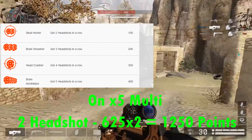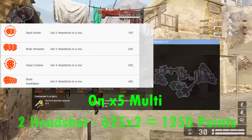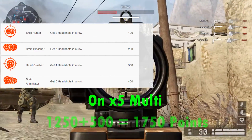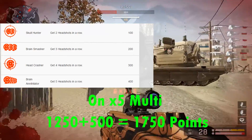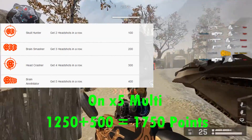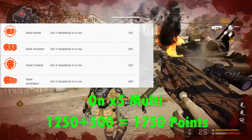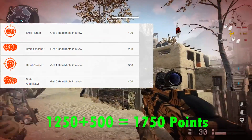If you kill two enemies with headshots on the x5 multi you get 1250 points. But if you kill two enemies in a row with headshots on the x5 multi you get 1750 points — 1250 points for the hatchets plus 500 points for the combo bonus.